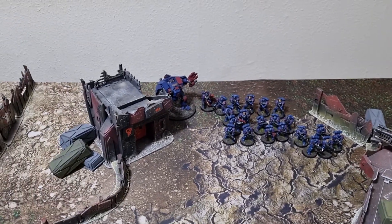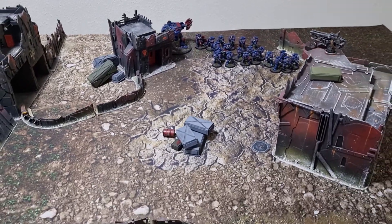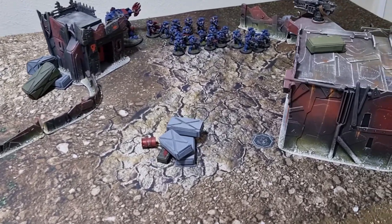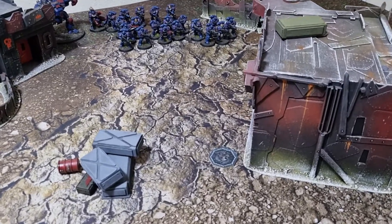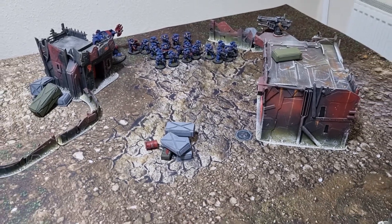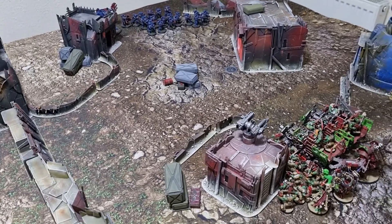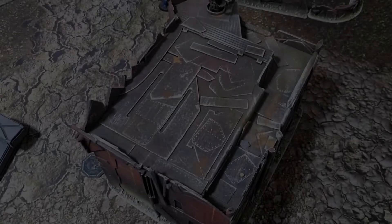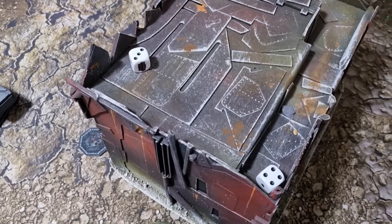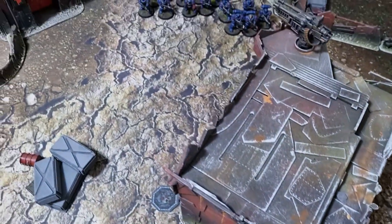It's an interesting rock-paper-scissors matchup — lots of guns versus lots of axes. There's only one objective on the board in the centre, so it's going to get bloody very quickly. The objective will be moving 2D6 at the beginning of every battle round, which may favour one player or the other. Let's see who goes first: Orcs roll a 3, Crimson Fists roll a 4 — Crimson Fists go first.